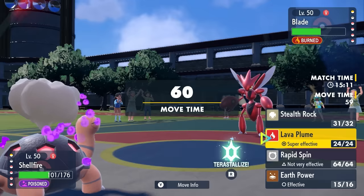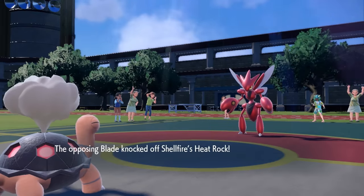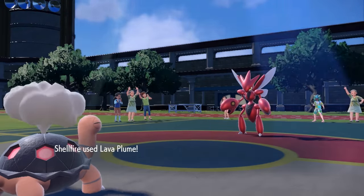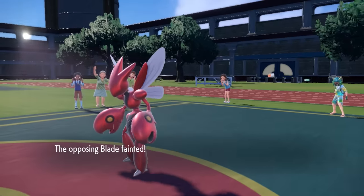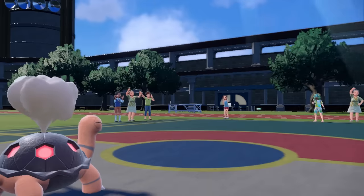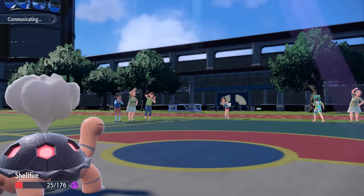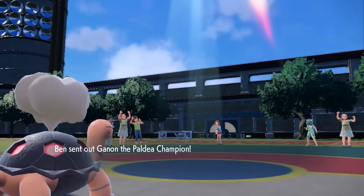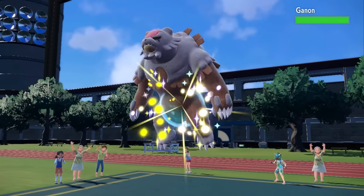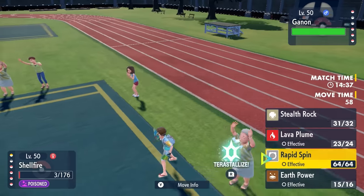Scizor's got two Swords Dances — this boy's pretty sharp, but don't run with scissors. They go for the Knock Off, I barely live it. It gets rid of my Heat Rock, which is kind of annoying, but I fire off a Lava Plume and that takes care of the Scizor. They got rid of the Heat Rock, which is important: if Torkoal comes back in to set up Drought, the Sun would only last five turns rather than eight. But I can't spin away the hazards and come back in anyway, so I have to deal with the Sun we have.